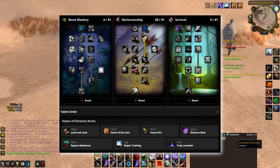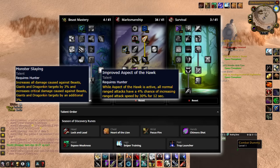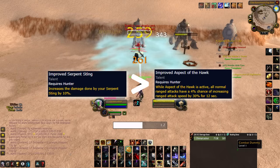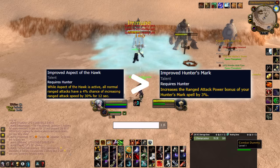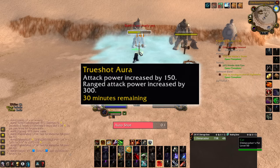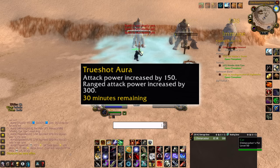For our talents, we'll run a similar build as Phase 2 while spending extra points in 3/3 Monster Slaying, 4/5 Improved Aspect of the Hawk, and 5/5 Improved Serpent Sting. Putting the last point in Improved Serpent Sting gives you slightly more DPS than Improved Aspect of the Hawk, but the extra point in Aspect of the Hawk is better than the extra point in Improved Hunter's Mark unless you have a ton of ranged hunters. Trueshot Aura got a buff in Phase 3 by giving you double ranged attack power, giving you an even bigger reason to go Marksmanship.